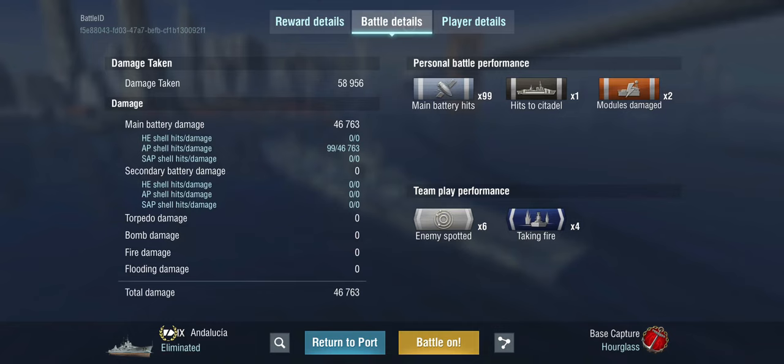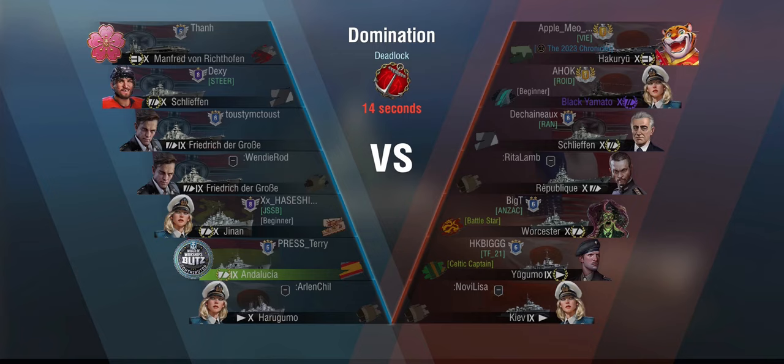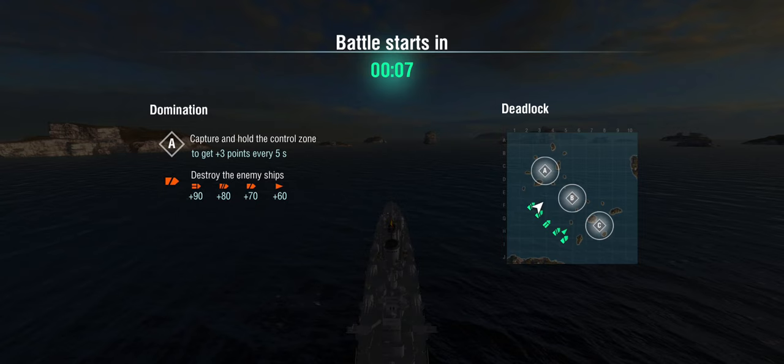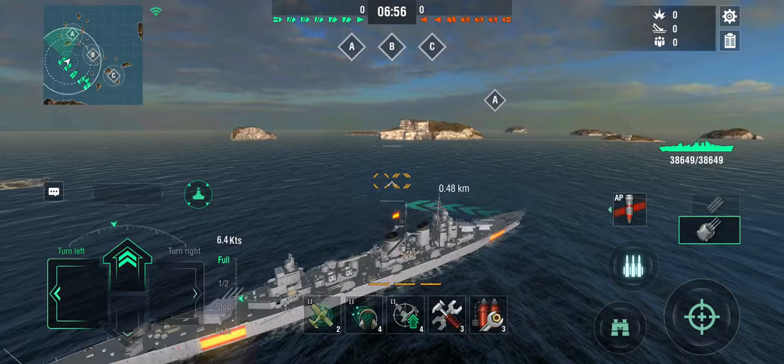Terry, I hear you say — what if you put the historical camo on, premium consumables, a 12-point commander with APCS? Surely 234mm main guns with armour-piercing and APCS can make something happen, right? Well, of course we're in a tier 10 game: we are facing Haku, Blackyama, Schlieffen, Worcester and Yugumo. It's a 5v5 domination on Deadlock — a carrier battle. I managed to score a citadel on a Colbert last game, so it can't be that hard.